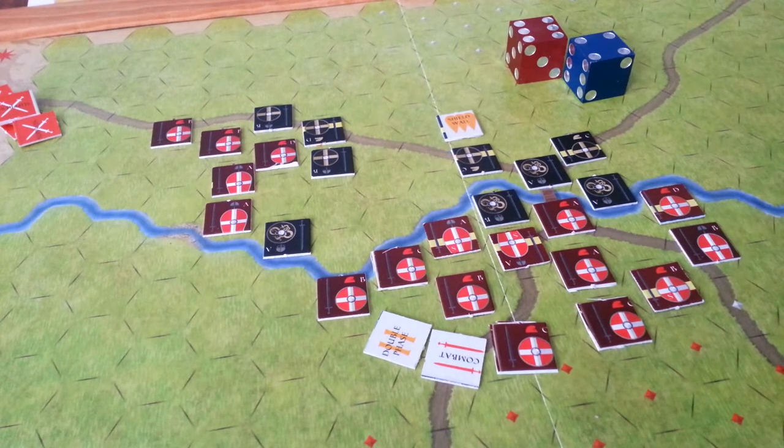The shield wall offers a reduction in the attacker's column — or row — moving him from A to B. So a pitch battle and shield wall, I think in essence, negate each other, and then it just becomes how many units adjacent do you have of the same type, since two of a different type will give you a minus one on your die roll modifier.